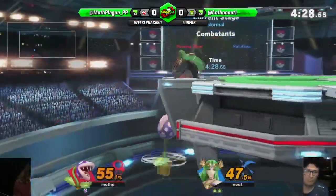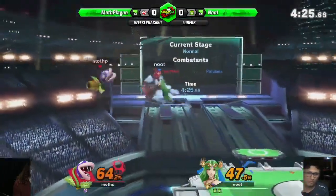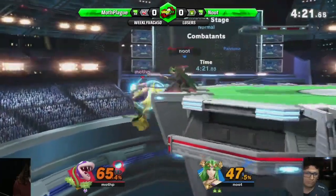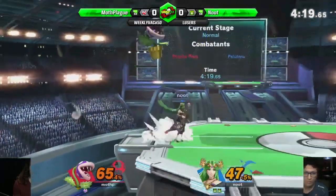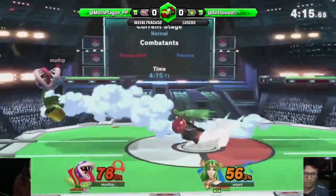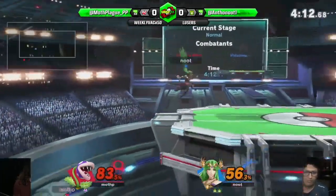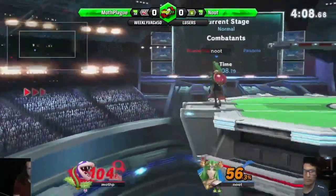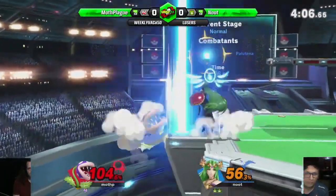A dodge away is better than a ledge grab again. It's a nasty situation for Mothplague - Mothplague is just stuck on ledge and that's basically Palutena territory. Even if Palutena doesn't get the two-frame, you still have to get off the ledge. You've just beaten like part one of the boss - you've gotten to the ledge, but there are second and third phases and all of her moves can just cover it.